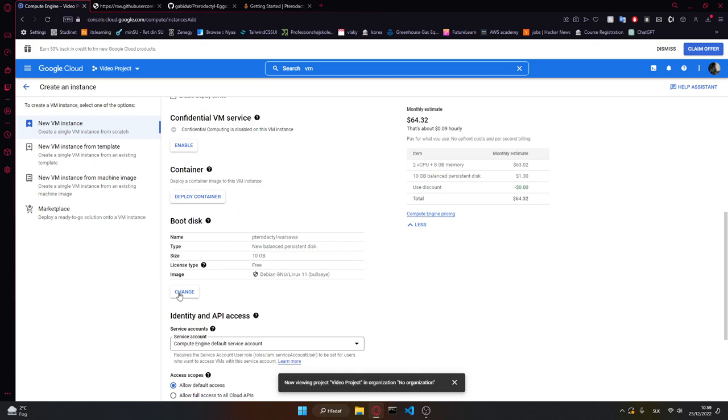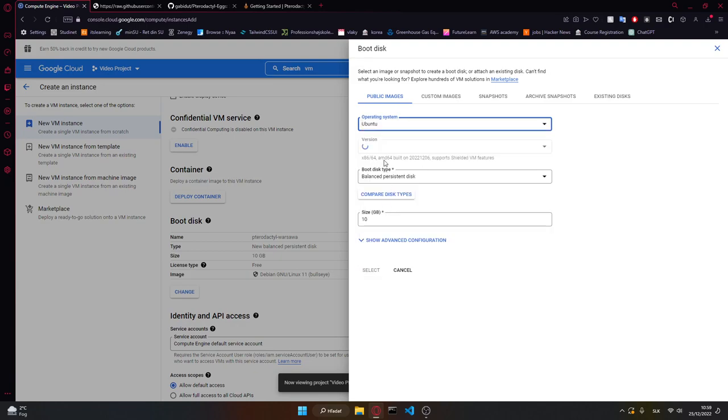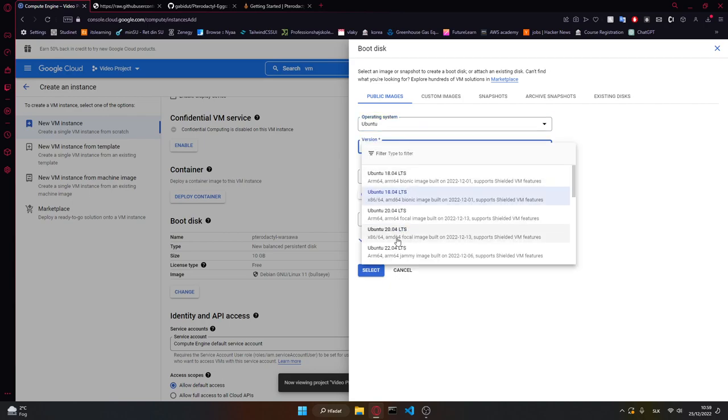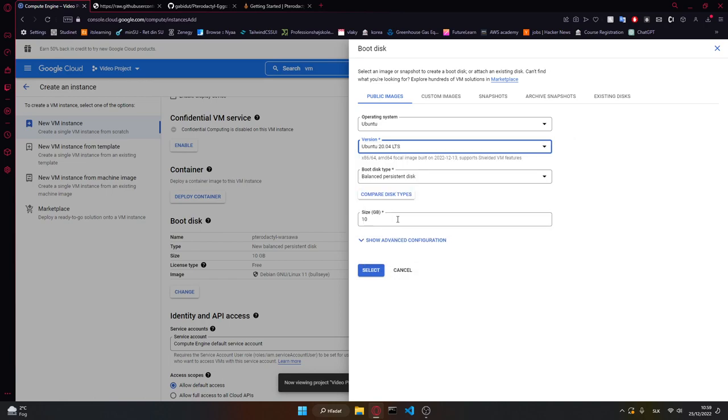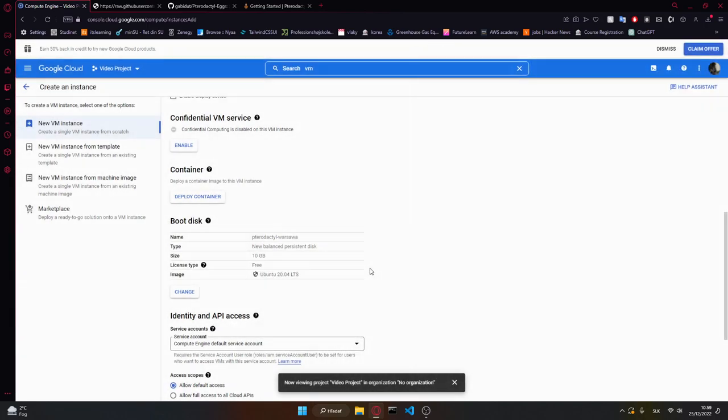What we want to do next is change the OS to Ubuntu. If you know how to work with Debian you can keep Debian, but I'll just use Ubuntu. You want to go for x86-64, not ARM64 — it's a long story why. I can talk about it in the next video: how to set up Oracle Cloud lifetime for free, because they have that option, but it only works on ARM64, which means you can only host a Minecraft server there.